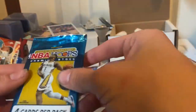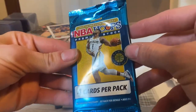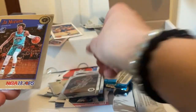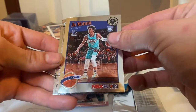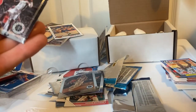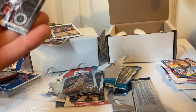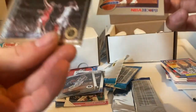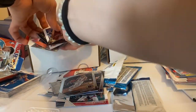And the last pack of this box. We got Dwight Powell, Derek White, Ja Morant rookie, and we got a Courtside James Harden. That's nice. And that's the end of those packs.